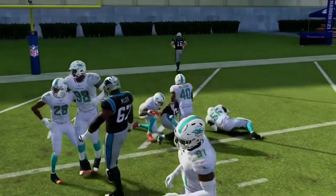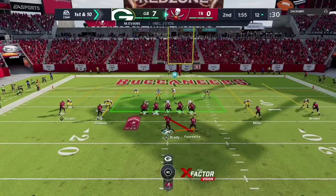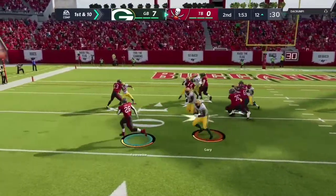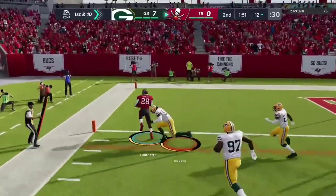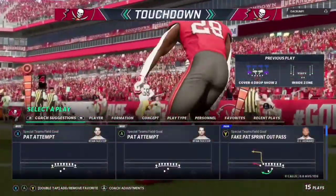Inside zone out of the Shotgun Spread formation — absolute killer of all things. Just run this play; you'll get easy touchdowns. I don't care who it's against, whether you're on the computer, you're in franchise, anything. This play is phenomenal.